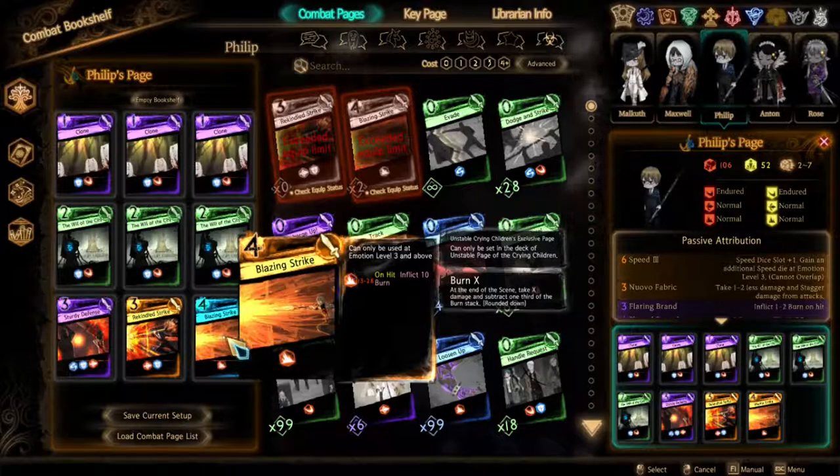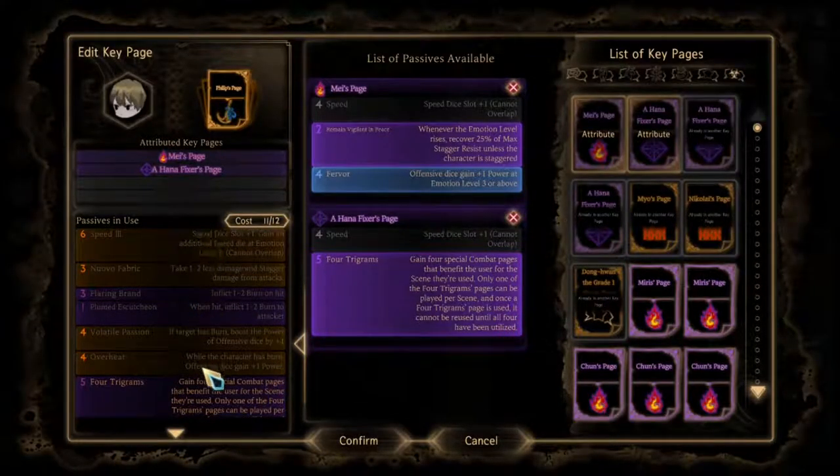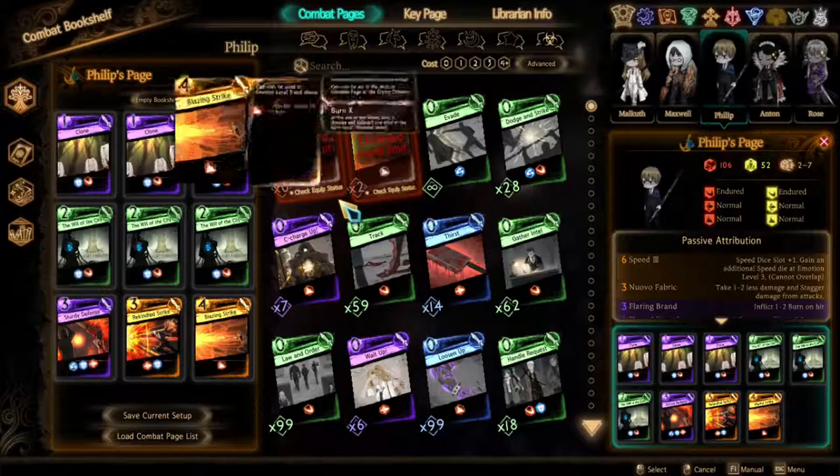Philip has the most passive abilities out of all Reverb Ensemble members, at a grand total of 6 abilities. He has the same Speed Train, Nova Fabric, as all the other members, and gets his Claring Brand, Bloomed Excession, and Volatile Passion from the Claring Children's page. His new ability is Overheat, which gives Philip one power when he has Burn. The ability works well when paired with Philip's second exclusive combat page, Rekindle Strike.